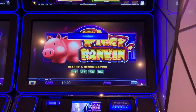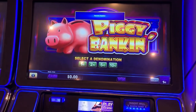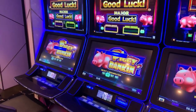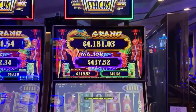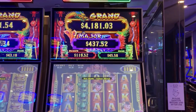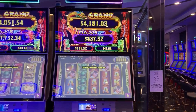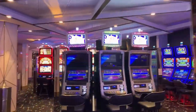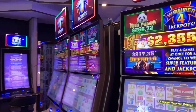And then you have a couple of these Piggy Banking machines. There's the multi-denomination, so it's one, two, five, and ten cents that you can choose from. You can see on these the grand and the major, the minor and the mini are all separate amounts, so those are not connected.